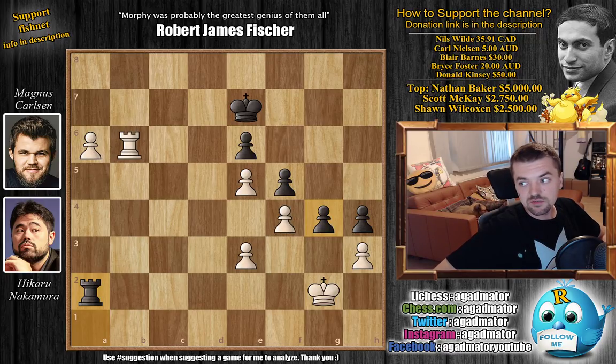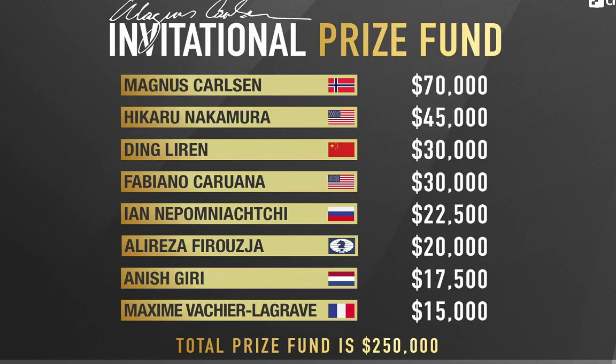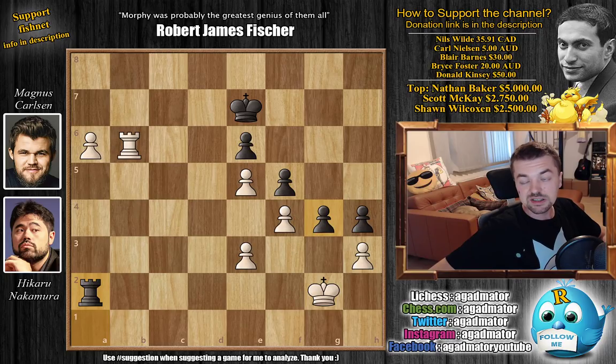By drawing this game Magnus wins the match, and with this he wins the Magnus Carlsen Invitational Tournament. Here are the final standings: Magnus Carlsen wins first place and the prize of $70,000, followed by Hikaru in second with $45,000. Then Ding Liren in third and Fabiano in fourth, sharing $30,000 - since it was a knockout and they were both eliminated in the semifinals. Jan Nepomniachtchi in fifth with $22,500, Alireza Firouzja with $20,000, Anish Giri with $17,500, and Maxime Vachier-Lagrave in eighth place with $15,000. The total prize fund sums up to $250,000, making it the biggest ever online chess event in chess history.